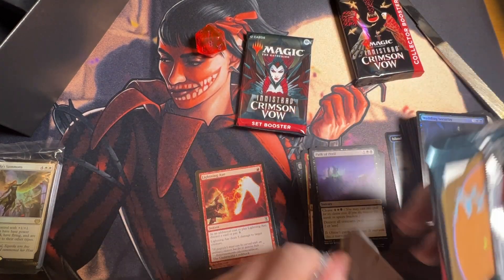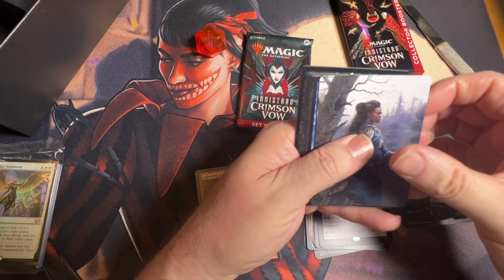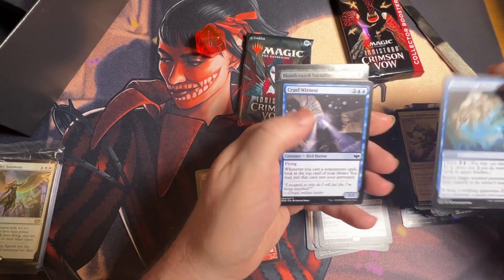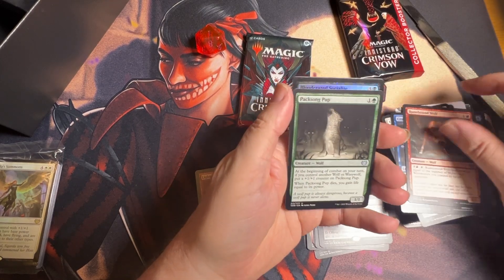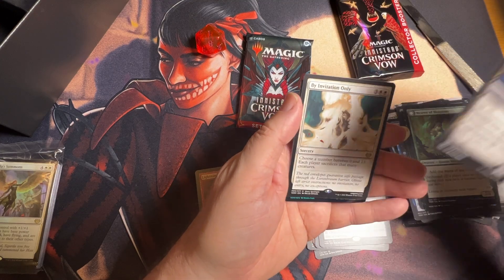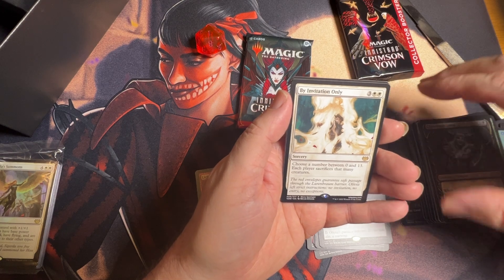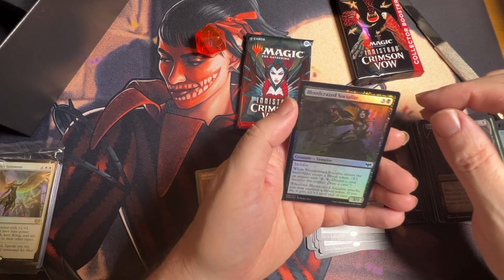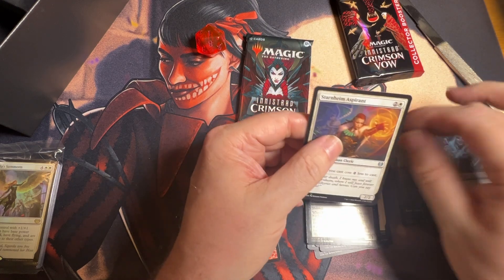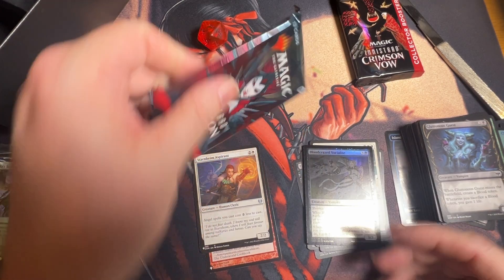Still nothing we need yet — hopefully we're opening up this just to find at least a card we need, so that will be fun. Uncommon, uncommon, common, common, common, common, common, and then we got a rare sorcery — By Invitation Only — a vampire, and a foil, and then I guess we got a list hit, an uncommon human clerk.